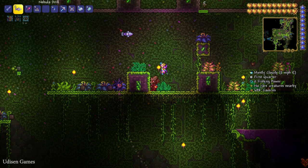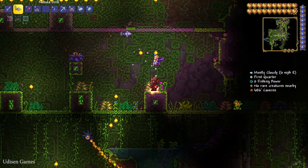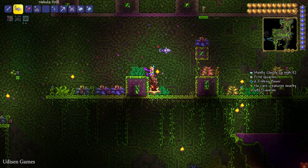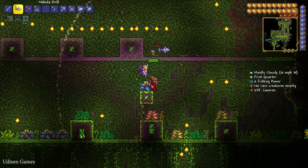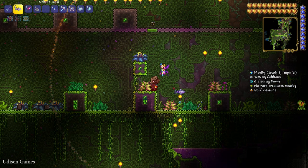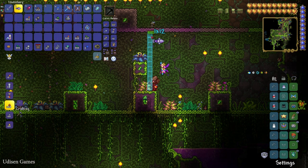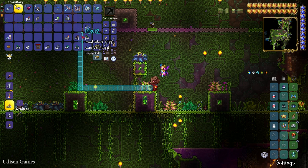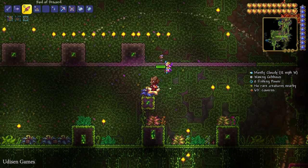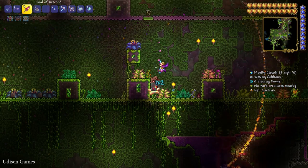I spent around two hours of real time waiting, and from two or three farm blocks we only got two pieces of Chlorophyte. That's why I highly recommend placing not just one row — create several farm setups and leave a gap of around 10 blocks between each row of mud blocks. You can place 50, 100, or more blocks, and if you build a huge farm you will get a huge profit.